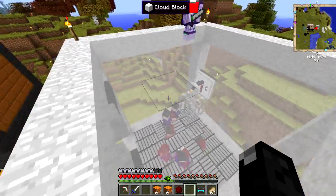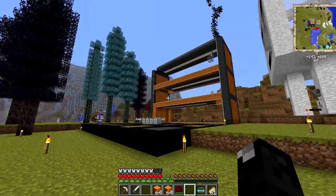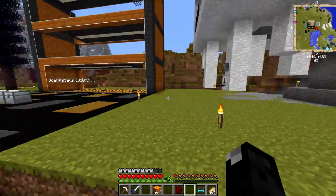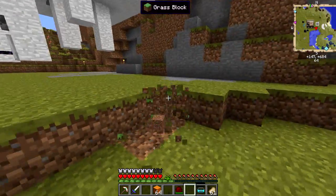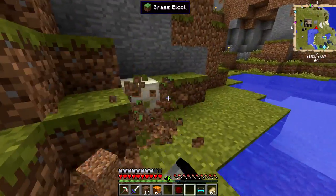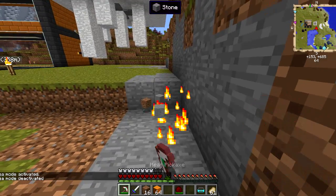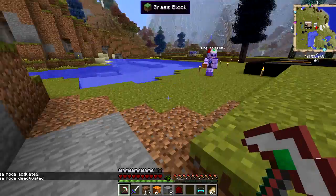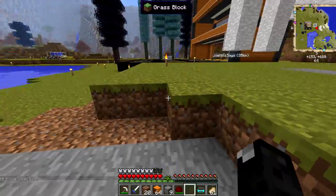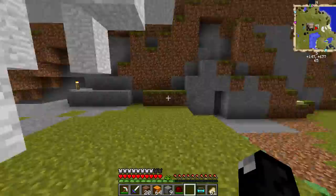We're getting started on the pumpkin. Similar to the ghast build, we'll use colored planks and fill it in with stained glass. These planks are great — it's literally just any oak plank with a paintbrush, and you can paint everything. That's it, real cheap to make and real good. I'm clearing out a nine-by-nine area here.